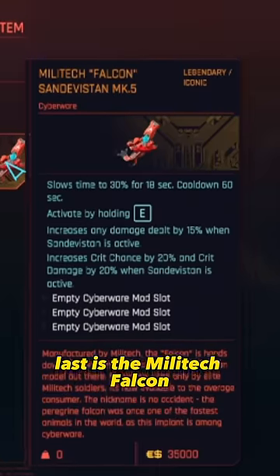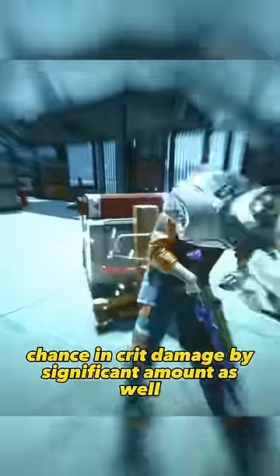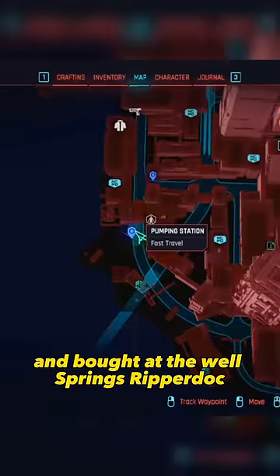Last is the Meletech Falcon, which slows down time to about 30% but lasts the longest out of all the Sandevistans. It also carries the ability to increase your crit chance and crit damage by a significant amount as well. This can be found and bought at the Wells Springs Repr Dock.